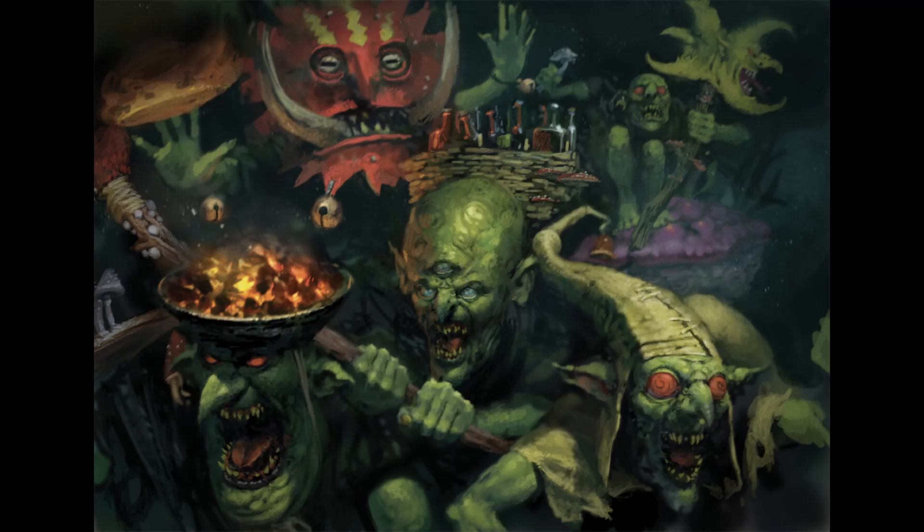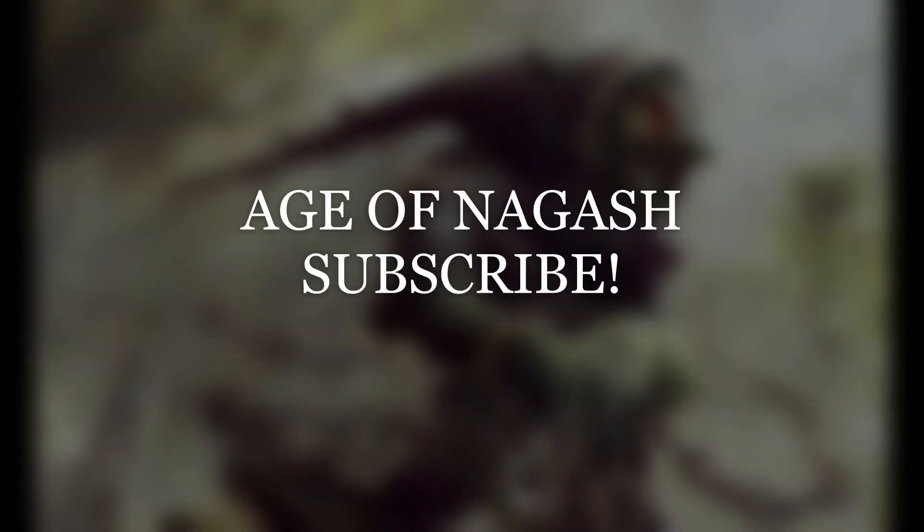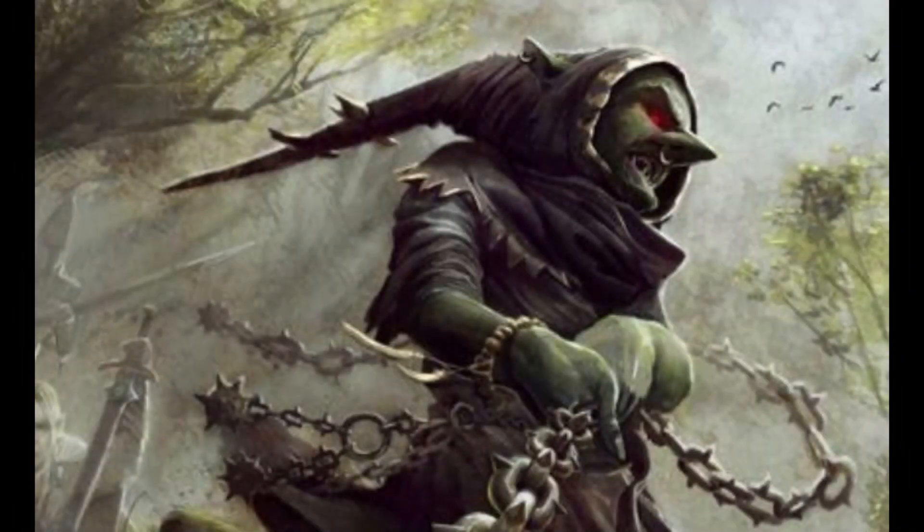Number three, the last one for the Madcap Shamans, is Staff of Sneaky Stealing. Add one to the casting and unbinding rolls for the bearer for each enemy wizard within 12 inches of the bearer. In addition, add one to the casting and unbinding rolls for each enemy hero with an artifact of power within 12 inches. You can't always guarantee there'll be a guy with an artifact nearby, and it's a bit situational. But adding one to casting and unbinding rolls for each enemy wizard is good. My favourite out of all the Madcap Shaman artifacts is the Moonface Mommet — subtracting one from the enemy save rolls — and the Spite Shroom Familiar is my second favourite.